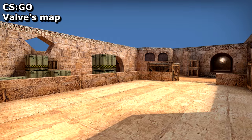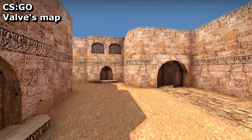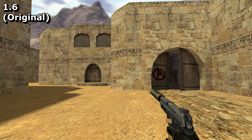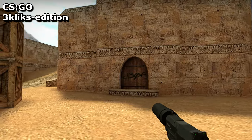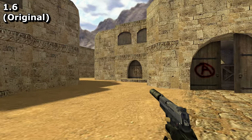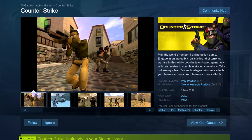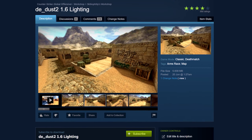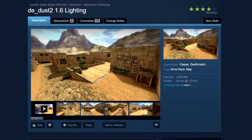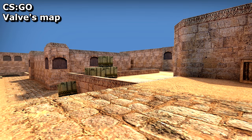In honour of Counter-Strike's 20th anniversary, Valve added the 1.6 version of Dust2 back into CSGO's casual play. But it's not completely faithful to the original, so I've been working on it to try and restore it even more. I'm a big believer in preserving history - the best way is to keep 1.6 running, but there's also value in porting 1.6 maps to CSGO's workshop to make them instantly accessible to fans of the newer game. So I decided to try and make a version that's as faithful to the original as possible.